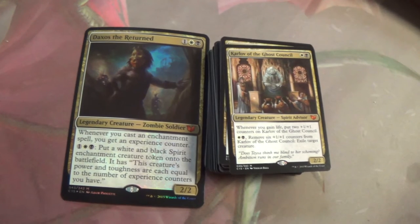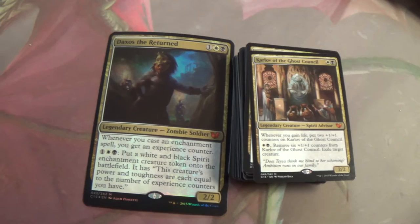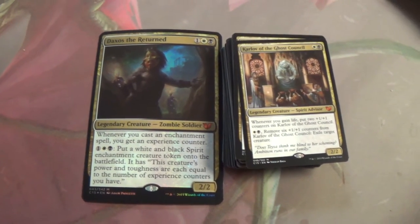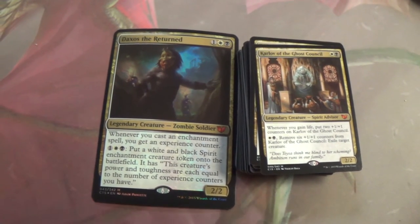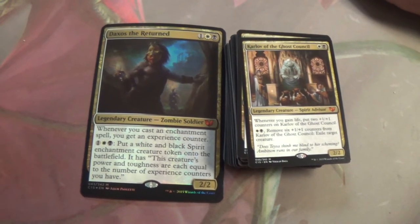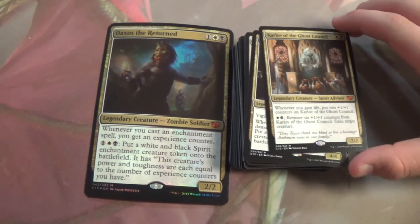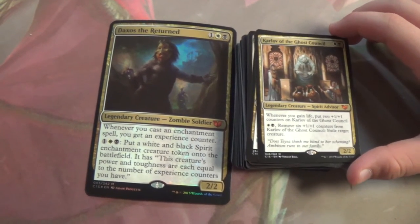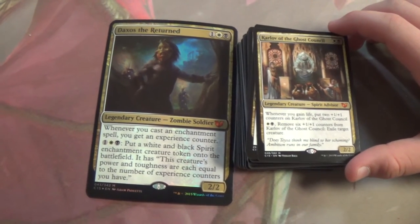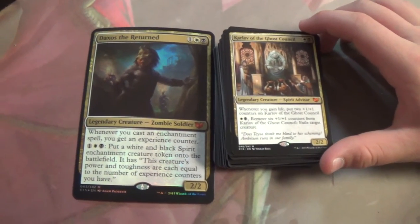That is some of the best flavor text I've seen in quite a while from Wizards: 'Does Taysa think me blind to her scheming? Ambition runs in our family.' So suddenly the Orzhov Church is the Mafia — or Game of Thrones. Overall solid card, even in this deck — it can go huge. Unfortunately it's a Spirit Advisor, and I want to play it in something like Death and Taxes, but Cavern of Souls is probably not naming Spirit. Enough about Legacy, let's get on with it.